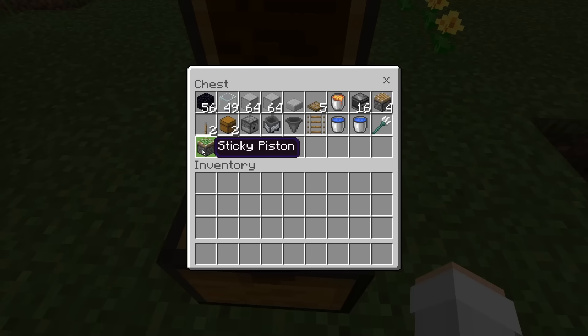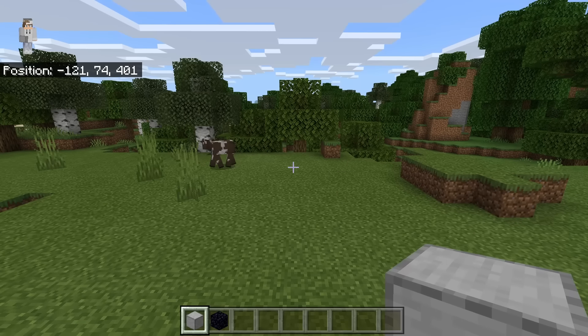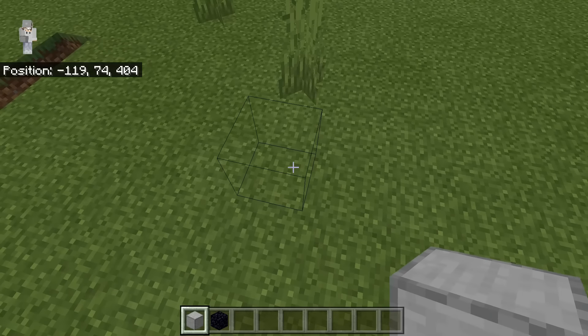By the way guys, if you don't have a sticky piston, that's fine, because this farm will still work without it. The first step is to take some solid blocks — you guys can use any solid blocks that you want — and build 3 up.